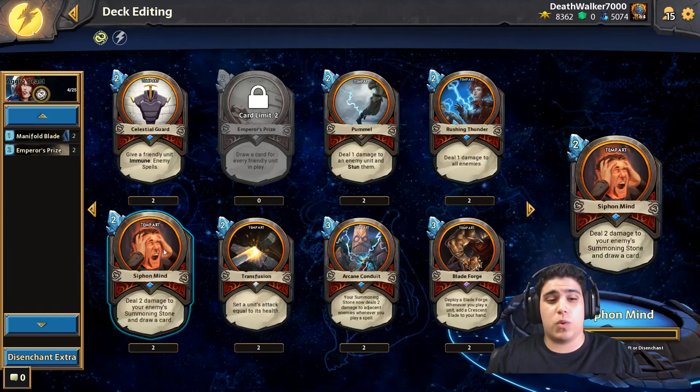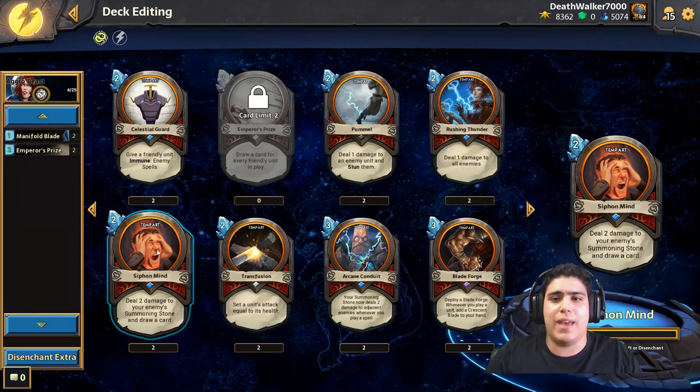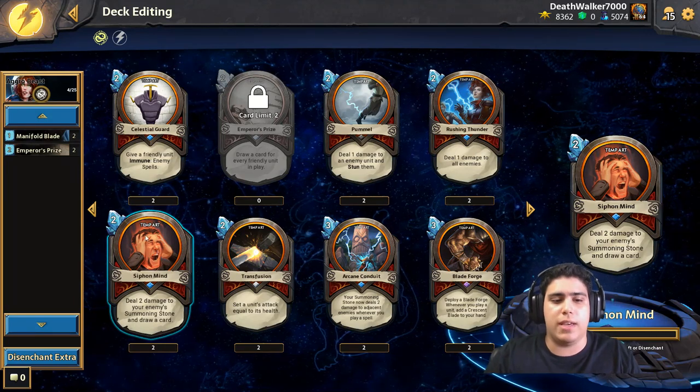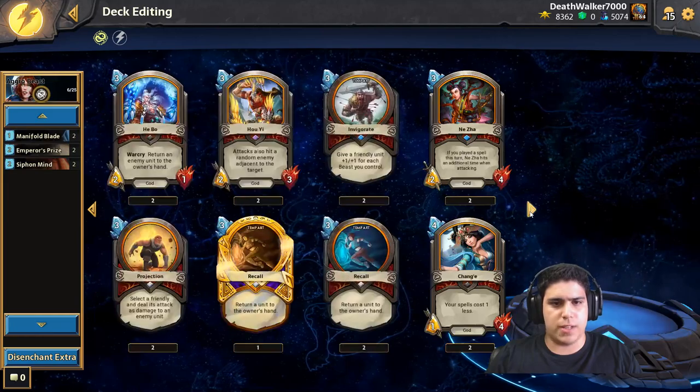We're also going to be playing Siphon Mines, which is more of a late-game card to deal three damage when we can't reach our enemy anymore, and it draws a card which lets it cycle itself.